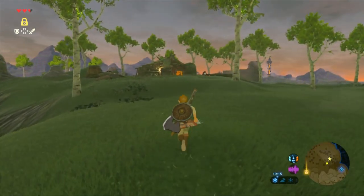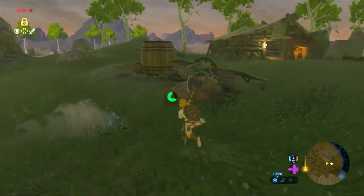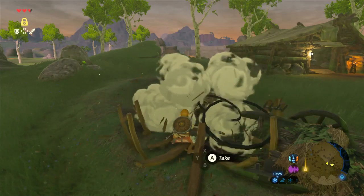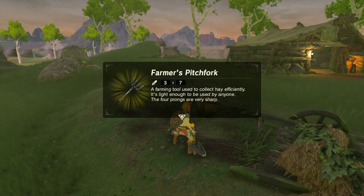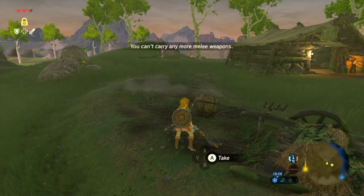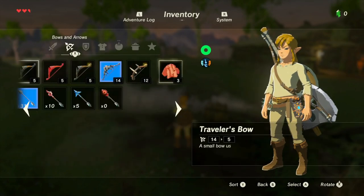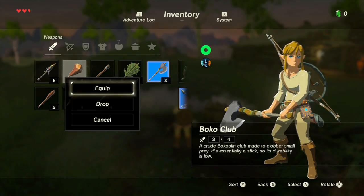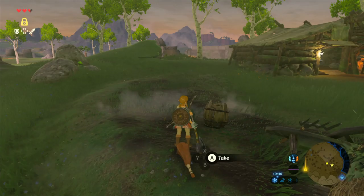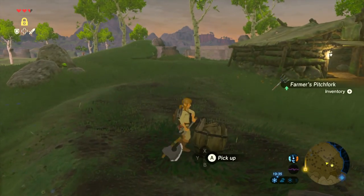Oh, Farmer's Pitchfork! Farming tool used to collect hay efficiently. It's light enough to be used by anyone — the four prongs are very sharp. What can we drop? Drop a Bocco Club. Farmer's Pitchfork.